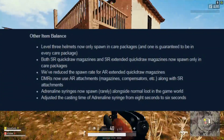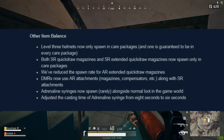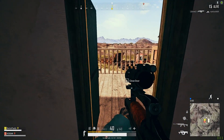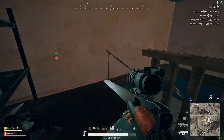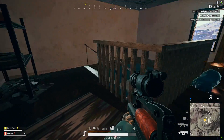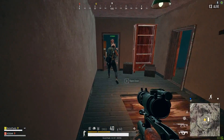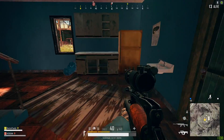Let's talk about item balancing. Level 3 helmets now only spawn in care packages, along with sniper rifle quickdraw magazines and sniper rifle extended quickdraw magazines. They've also reduced the spawn rate for AR extended quickdraw magazines. DMRs will now use AR attachments — magazines, compensators, etc. — along with sniper rifle attachments. They've added the adrenaline syringe to common world loot all over the map as a very rare spawn, and adjusted the use time from 6 seconds to 8 seconds.